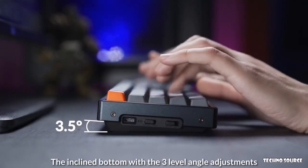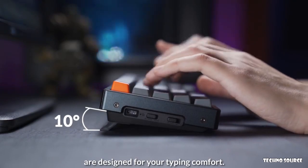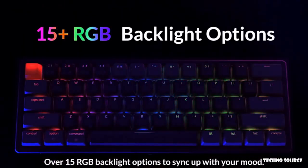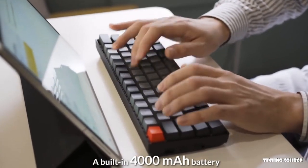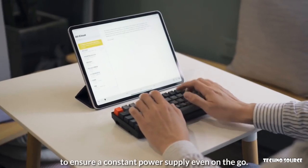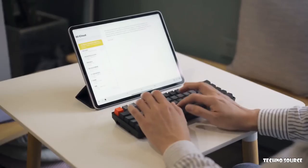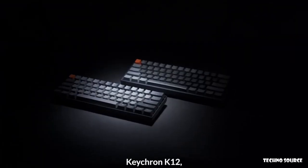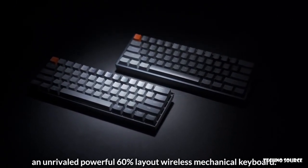The inclined bottom with three-level angle adjustments is designed for your typing comfort. Over 15 RGB backlight options to sync up with your mood. A built-in 4000mAh battery to ensure constant power supply, even on the go. The K12 — an unrivaled, powerful 60% layout wireless mechanical keyboard.